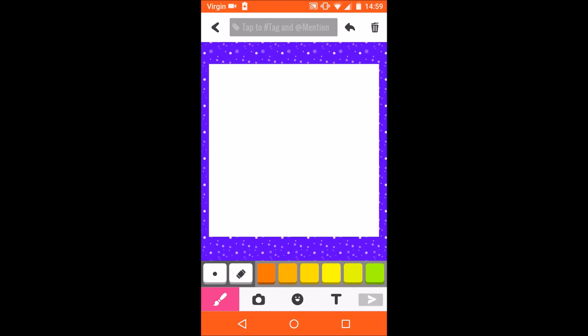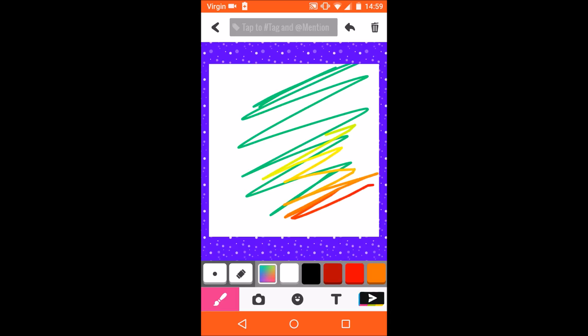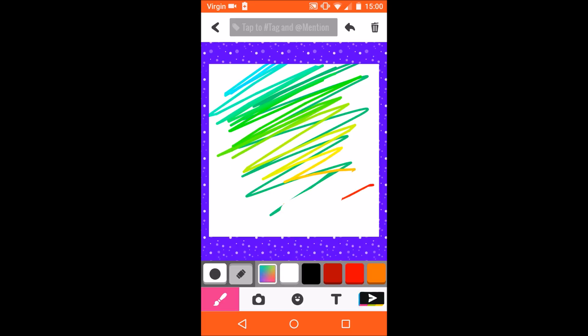There are colouring tools you can colour with. These are the colours you can use — there is a rainbow one, which is really cool, and it has eight strokes. There is also an eraser so you can rub things out, and you can change the size of your pen.